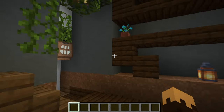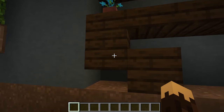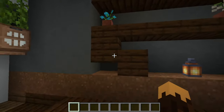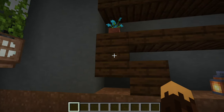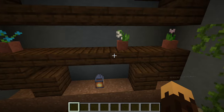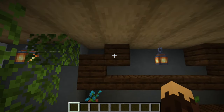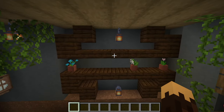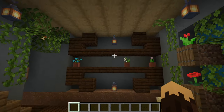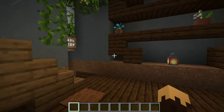Coming over here we have these really cool designs in the wall. All this is: a full block, then a slab and a full block — so full block, slab, full block on both sides — and then just slabs coming across the top of it, and then it's mirrored upside down on top. So it's full block, slab, full block, slabs across, and it makes this very cool-looking design. You can put some flower pots through here and inlay it into the wall.